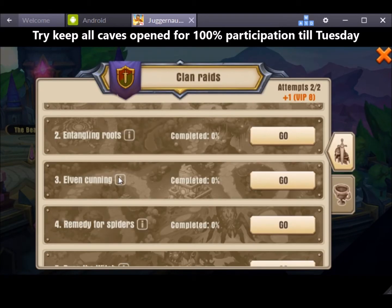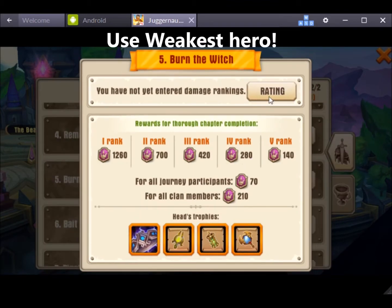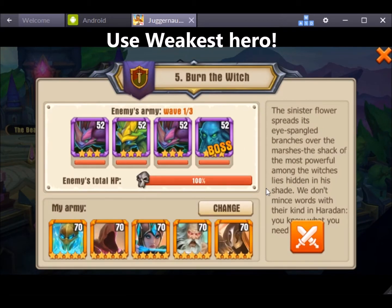So the best way for everyone to participate in each cave is to run your weakest hero through. Do one hit and leave. I'm going to do that twice to demonstrate.